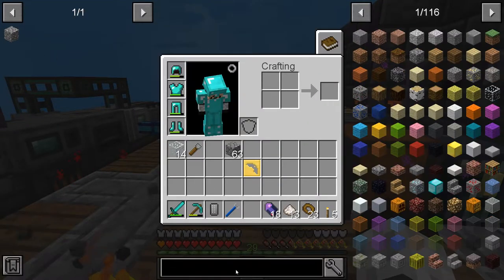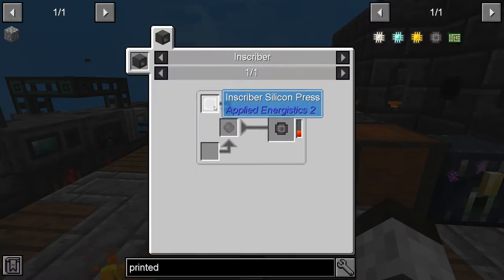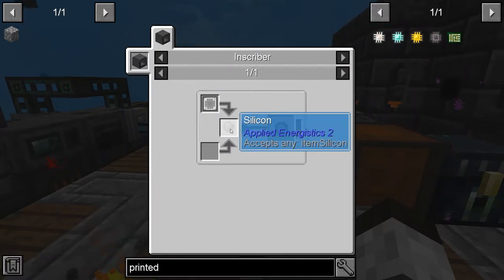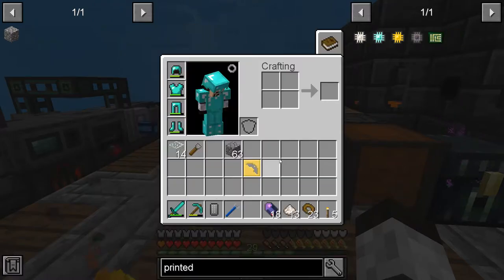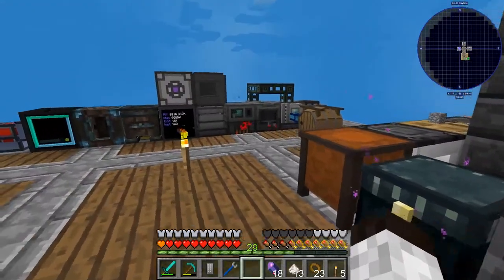We're trying to get the printed silicon so we can make the parts. It takes what we're making now plus silicon. Silicon comes from crushed quartz — and yes, in Applied Energistics it's just crushed quartz. So we have that, which is good.